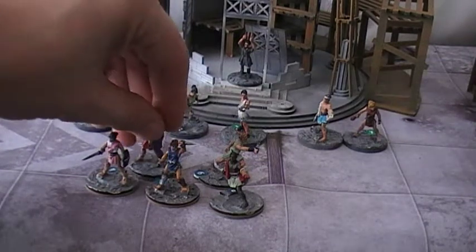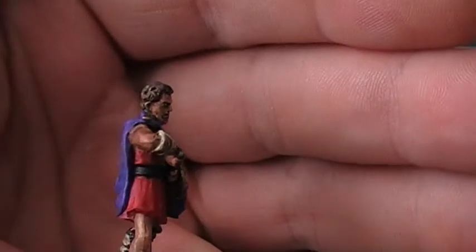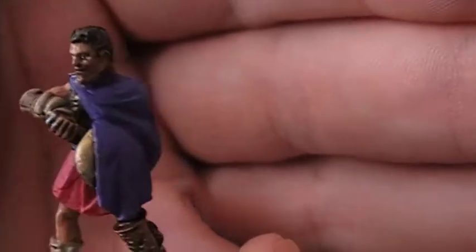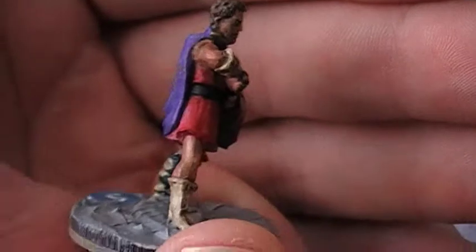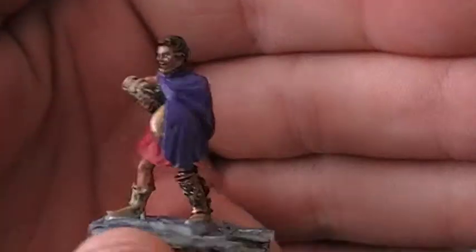Next up is the special character. I can't remember what he's called, but he's a very cool looking character - almost like a Roman soldier, obviously some kind of veteran. He's got a shield, he's drawing his Gladius, he's well padded and armoured with a nice piece of leg armour. I gave him a purple cloak to make him look really regal, and added an eagle motif on the back to make him look even more hardcore. He's really cool, I really like this guy.